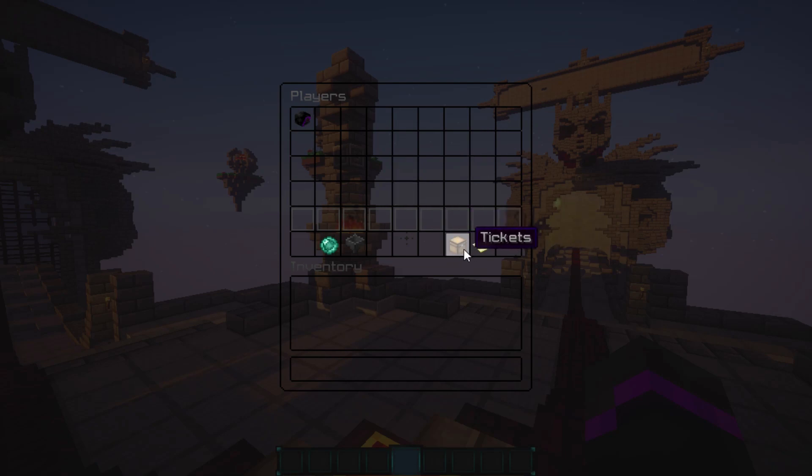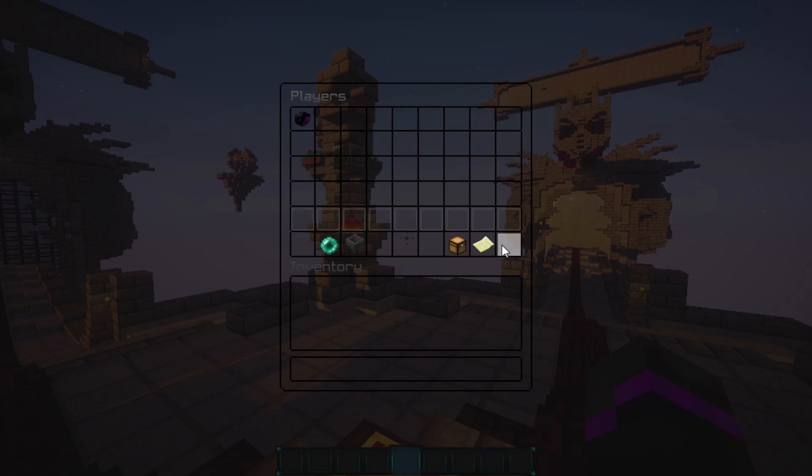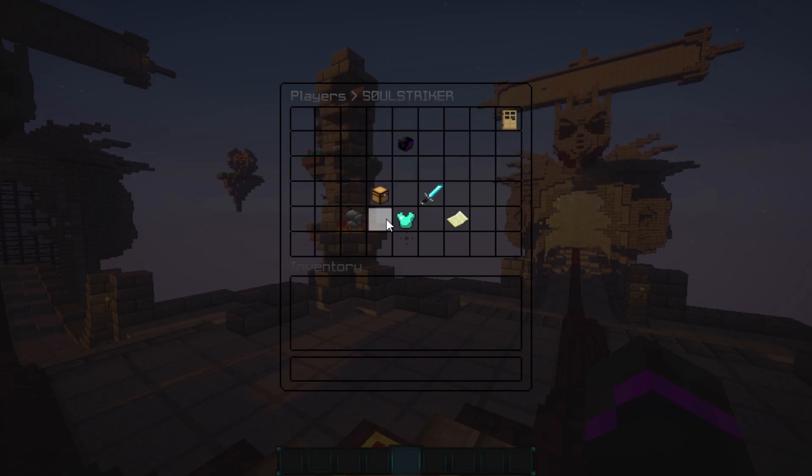In the main tickets menu you can see all tickets, with open and closed ticket sections, and there's also a template manager. You can set up different types of templates depending on how you want your server to run. In the player GUI, if we go to tickets, these are the tickets that I could create.